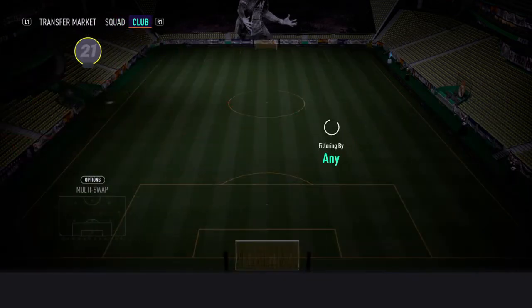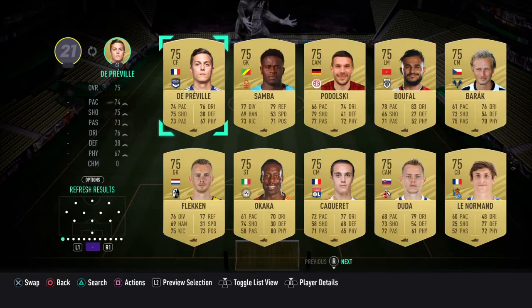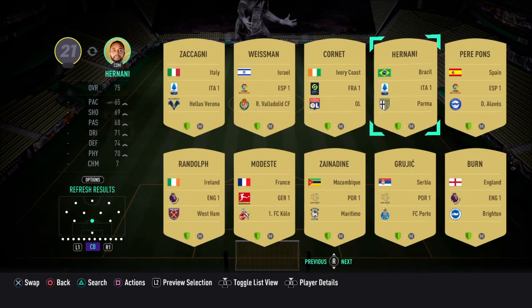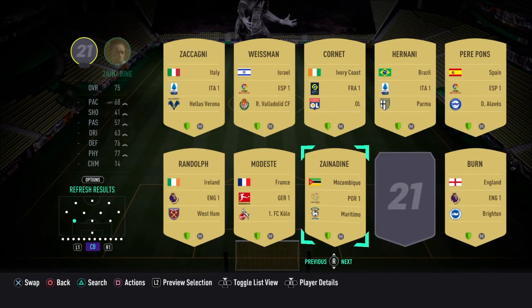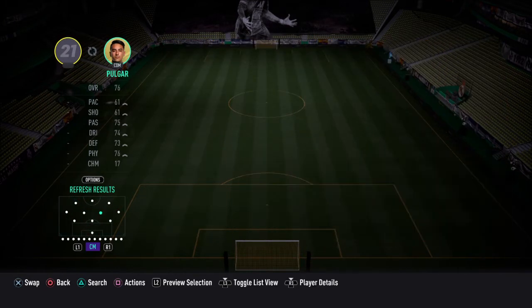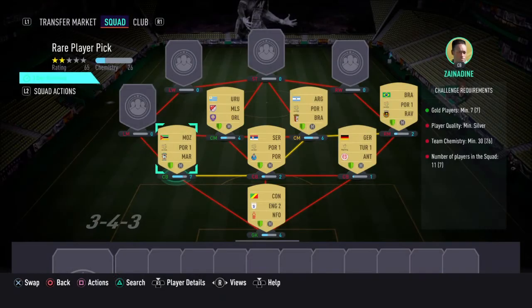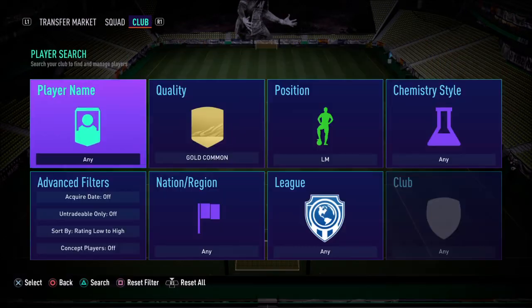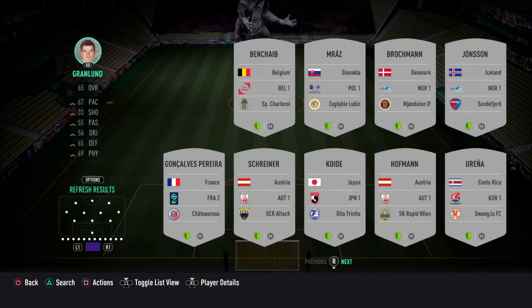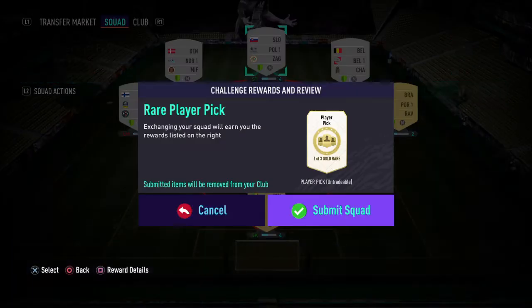Alright, so we need seven gold — and that's seven gold common. Off-league, off-league — need five more. There is three, four, five — at least chemistry will be good. Six, seven. And then we just need some silvers. Put on untradeable. Let me just do it like this. And that's that — voilà. Rare player pick.